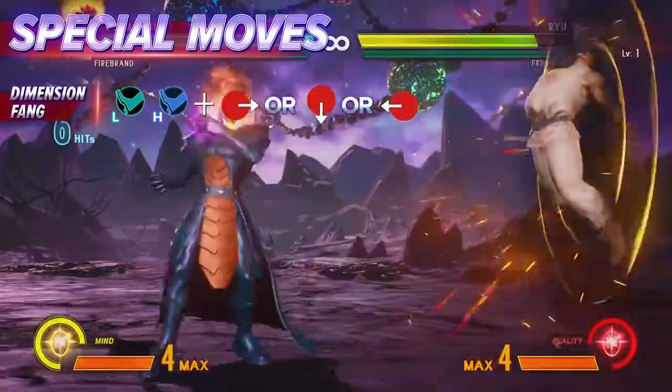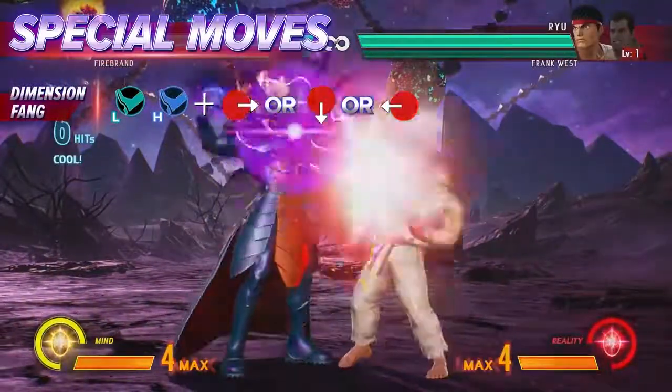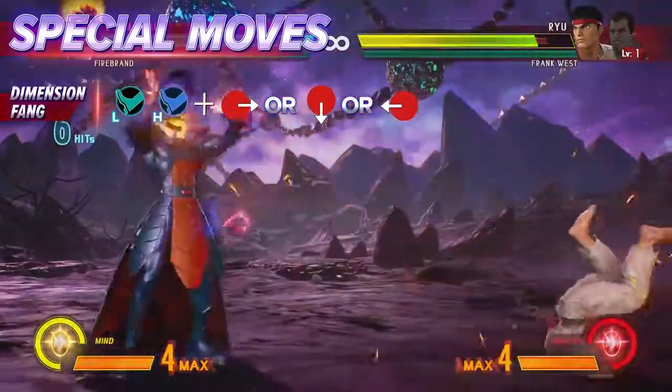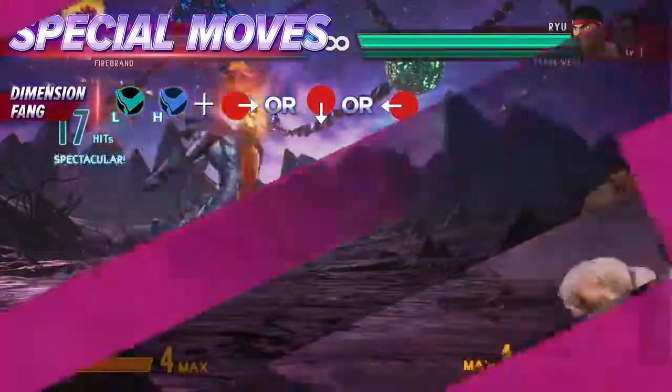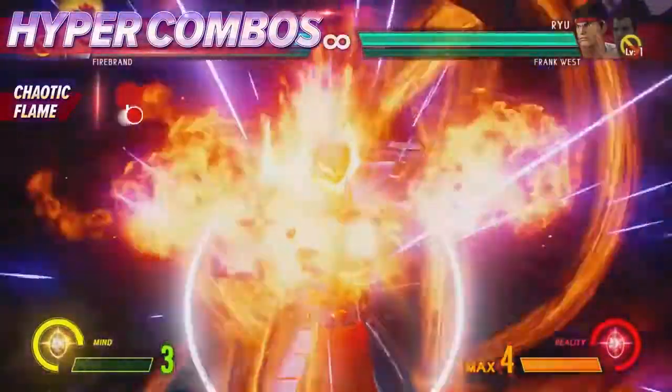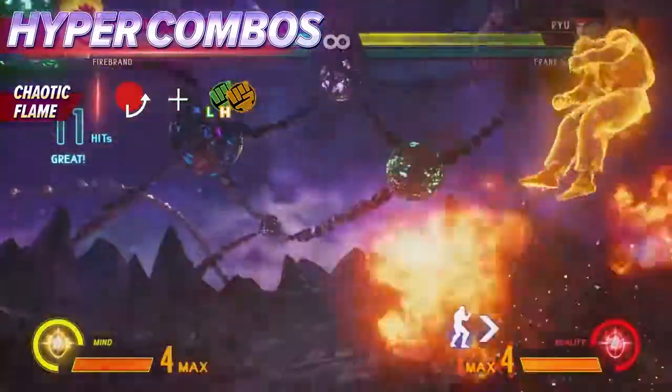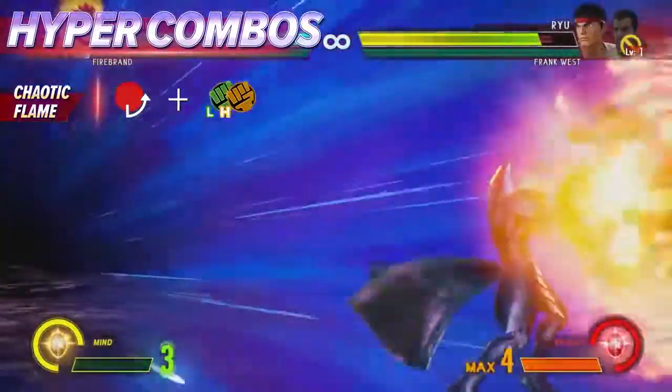Dimension Fang has three variations that create a knockdown, wall bounce, and pushback effect. Good for blasting the opponent whether they're up close or full screen away.